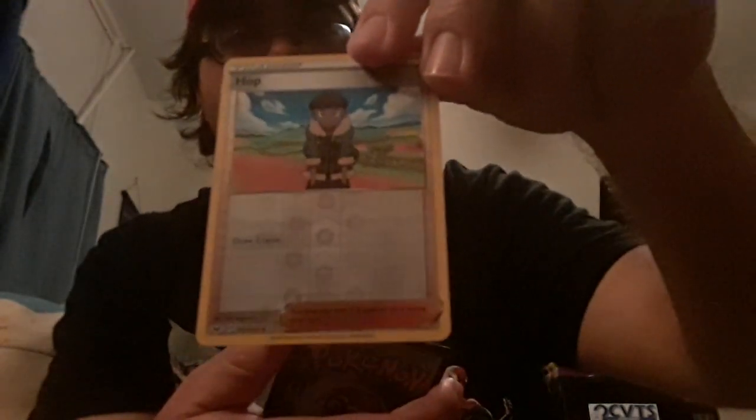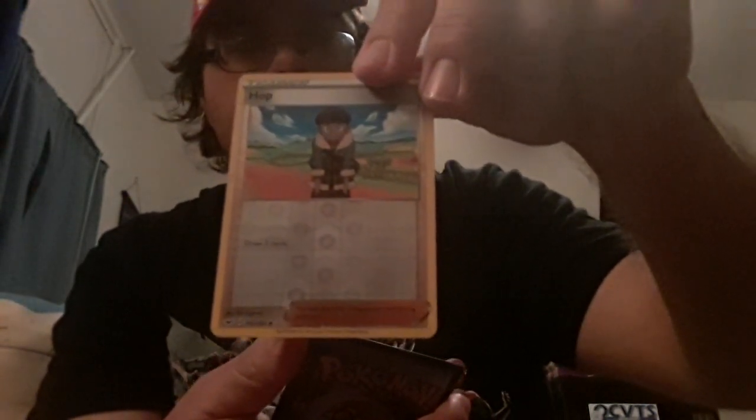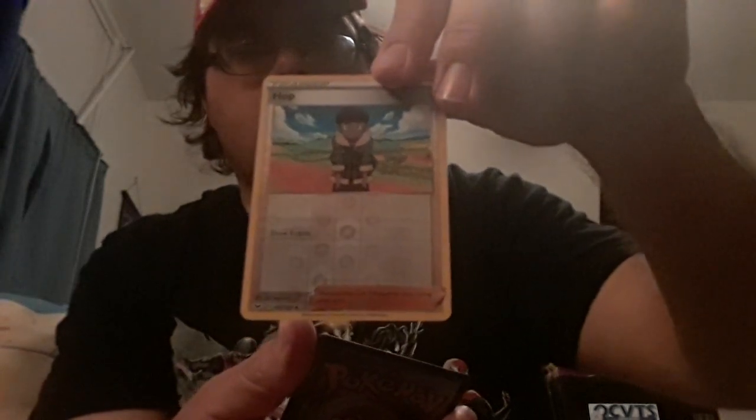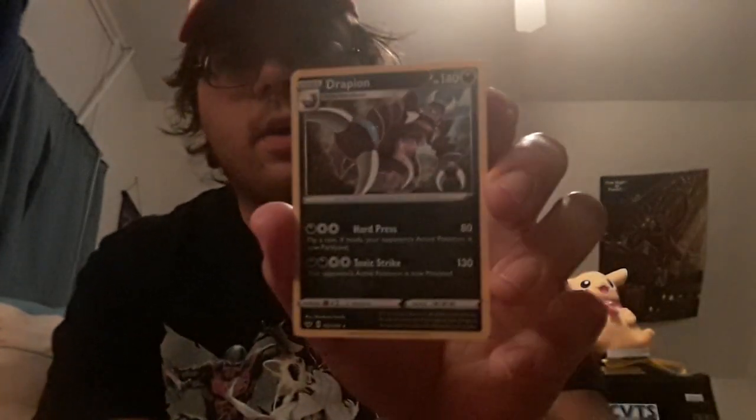Galarian Zigzagoon. Then a reverse holo trainer card — Hop — which I finally got to hear his voice for the English version in Pokemon Journeys for the Galar region. I kind of figured that's how he'd speak. And then the last card is a regular rare Drapion — purple thing, little claws.